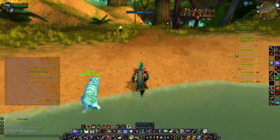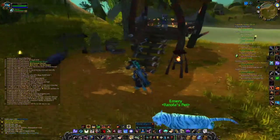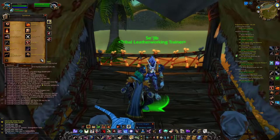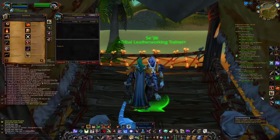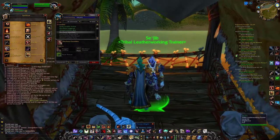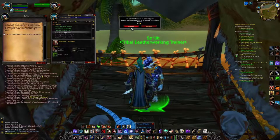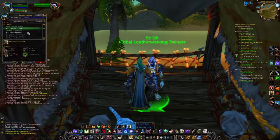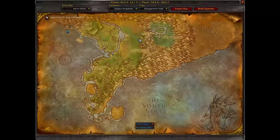To switch leatherworking mastery or specialization, all you have to do is go back to your original trainer. I'm a tribal leatherworker, so I'm coming over here to Stranglethorn and talking to my trainer and paying a fee of 50 gold. Everything I see online seems to indicate that if you do this at level 70 you're going to pay 100 gold. I didn't test this, so if you are 70 and have done this, let me know the fee in the comments below and I'll pin it so everyone watching can understand the differences.